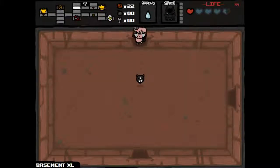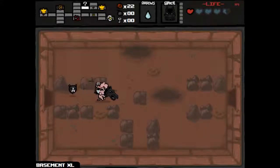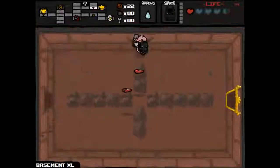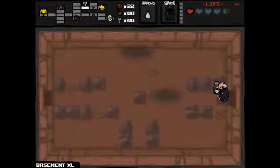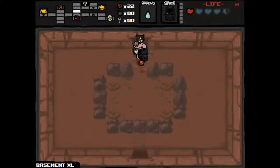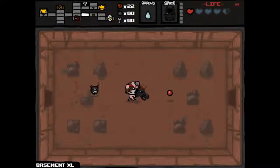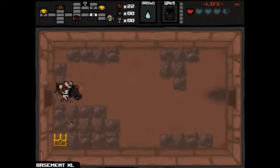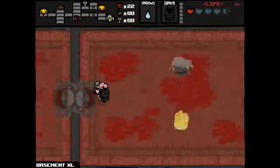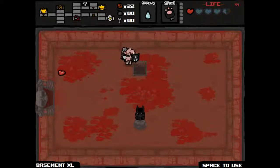Let's do a quick swap. I just want to double check because we got some good speed. Just some health — yeah, everything's looking good. The only thing is I wish I could bomb my way into that secret room. No keys, but we'll pick up our Guppy's Paw and go down to the next floor. This is a very high risk run — am I skilled enough to pull it off? No idea, but we're going to give it a shot.